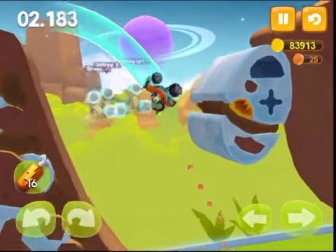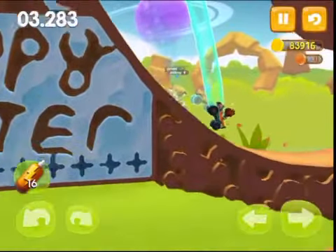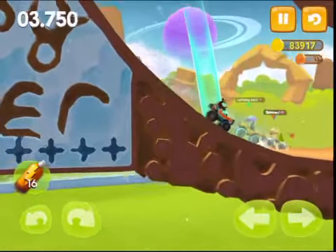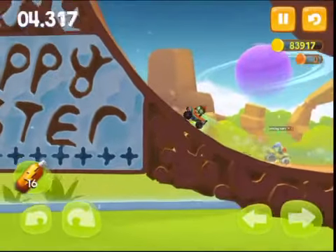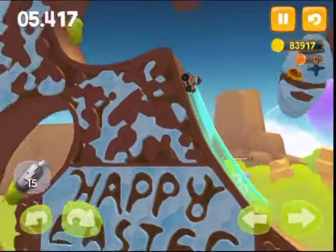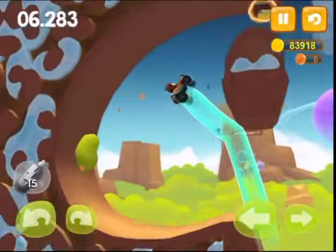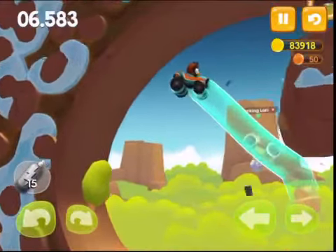Land on the ground with your front wheel, then reverse and tilt backward. Hit the nitro about halfway up, and when you reach the top of the ramp, tilt forward and accelerate so that your back wheel hits the basket in such a way that makes the vehicle bounce towards the gravity switch.